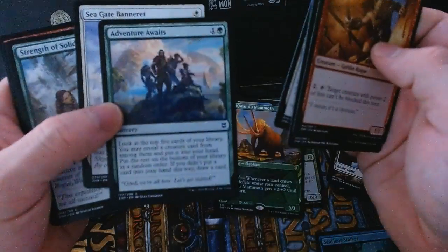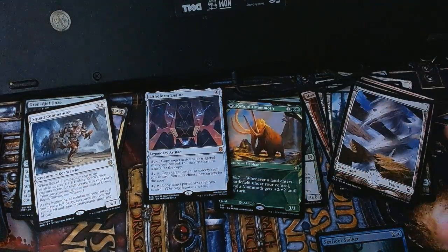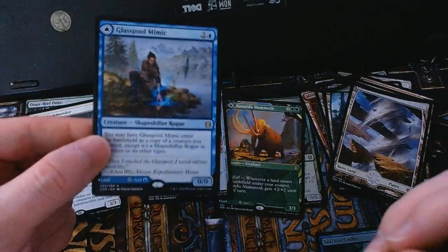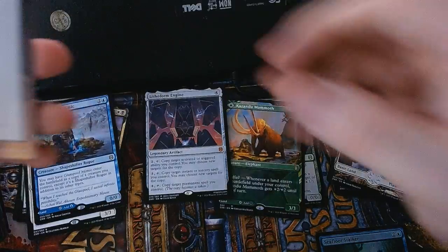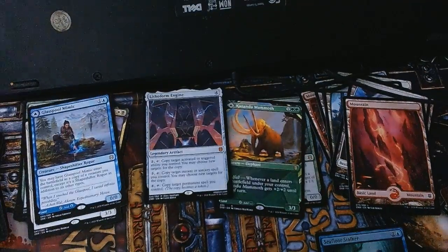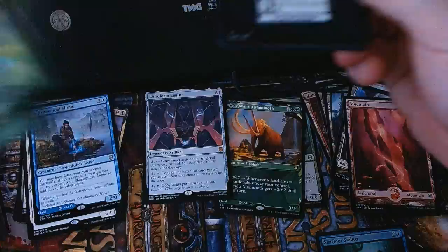Going through comments in this pack — see, 'Adventure Awaits' — the adventure plane where lands matter. For uncommons and my rare is a Glass Pool Mimic with a Glass Pool Shore on the back. There's a cycle of all of these dual modal cards for each rarity. Generally I think the rare spells are a lot better than the mythics, but the mythics have the lands that enter untapped.